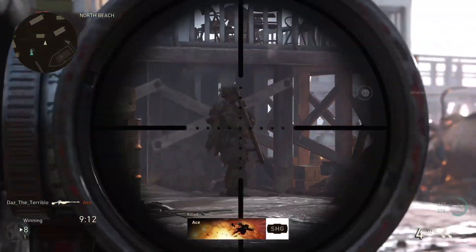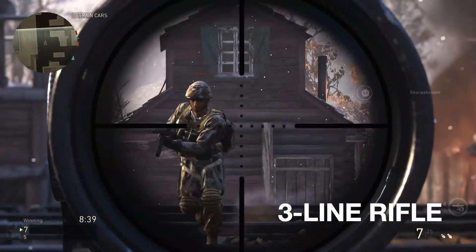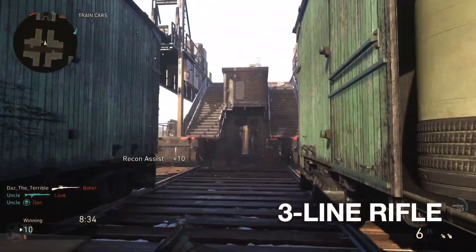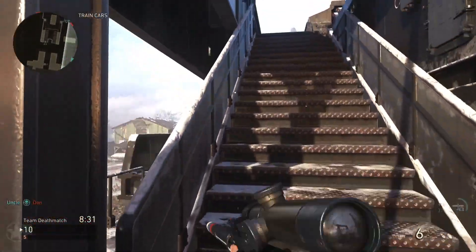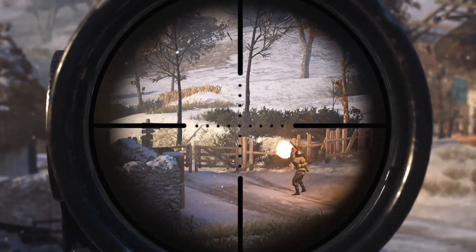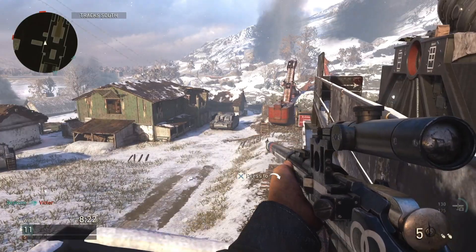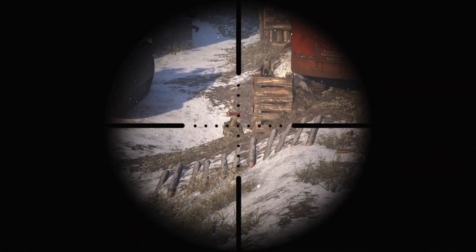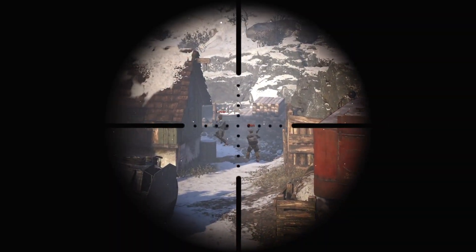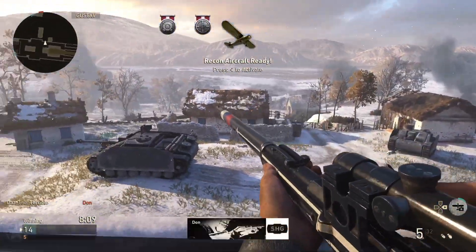Moving on to our second best sniper rifle in World War 2 — this is the Freiline Rifle, an awesome sniper rifle. The sights on it are great; the original scope you get with it is honestly excellent. It's a one-shot kill anywhere above the lower chest area. I love using this gun — it is definitely one of my favorite sniper rifles in the game. If you haven't used it or unlocked it yet, try it and let me know how you get on, because it's an absolute beast.